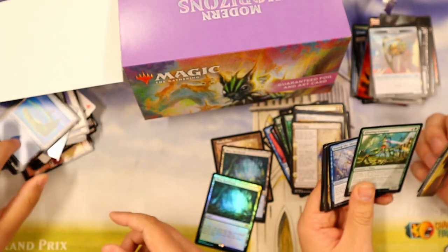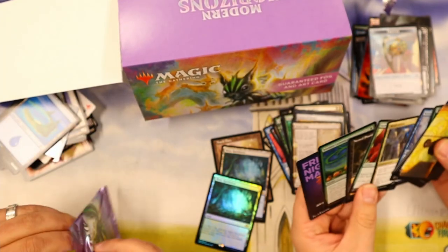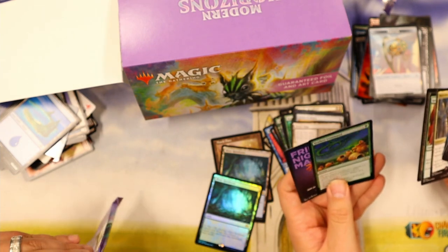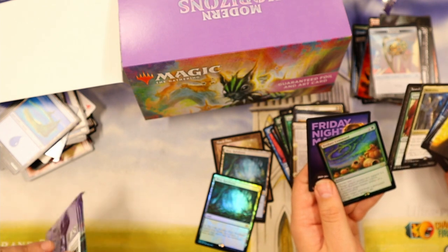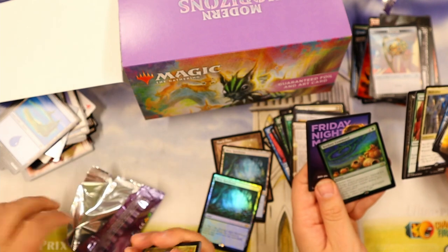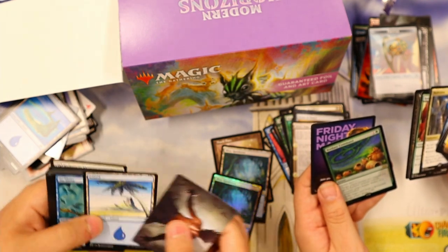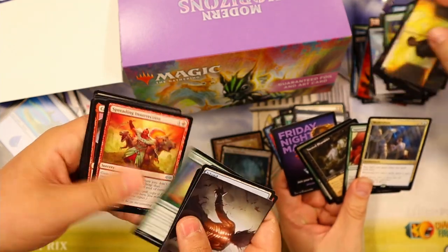I'm still losing even with all these sweet mythics because you have all the fetches. I do currently. I also have Squirrelmon — one of those is mine, it's just on your side. Flora Command... what are the modes on that? Choose two — instant. Create two squirrels tapped, counter a loyalty ability of a planeswalker, exile target card from a graveyard, target player gains three life.